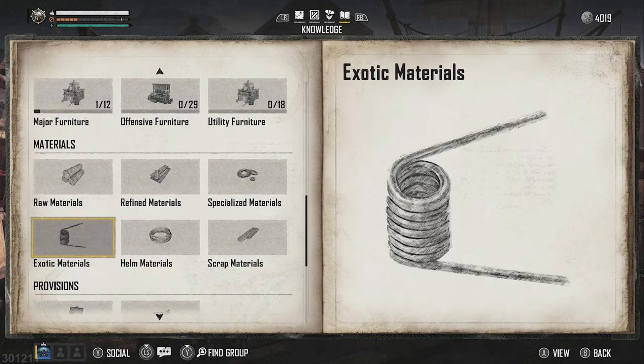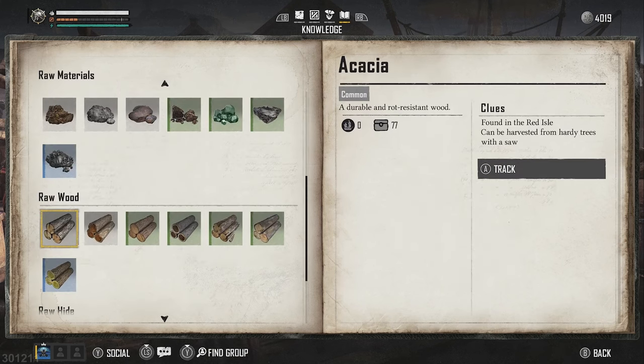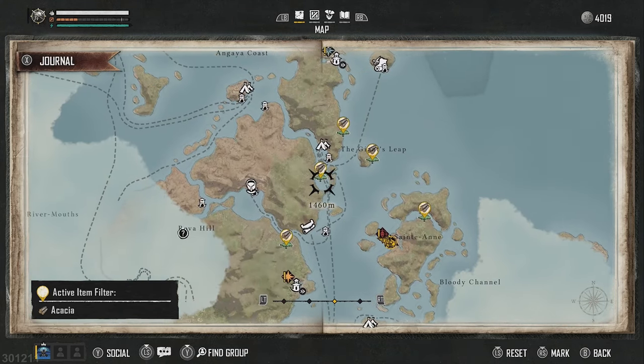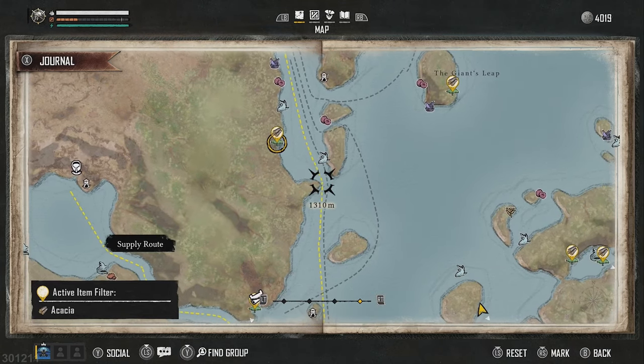Quite early on we need to find some acacia. That's under the raw materials part and it's a wood. I'm on Xbox so I'm going to press A to track. What that's going to do is give us locations on the map where acacia can be found, so we'll just highlight that and we'll go for a little sail.